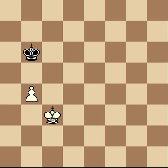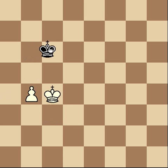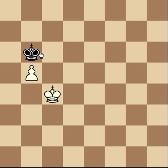Let's say it's white's turn again. He moves his king up, trying to get a queen. Since you can step two spaces in front of that king, you do it. Let's say he gives a check — just stop the pawn. The king can never run away to the side, because then you can just take the pawn and it's a draw, because you can't mate with just kings.